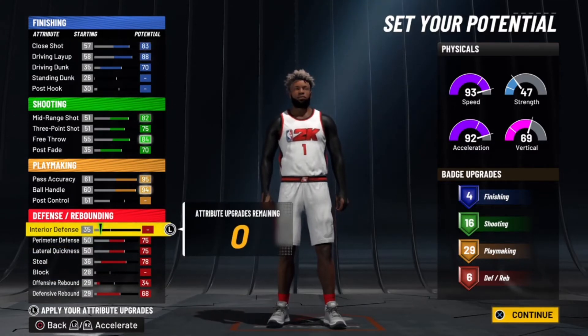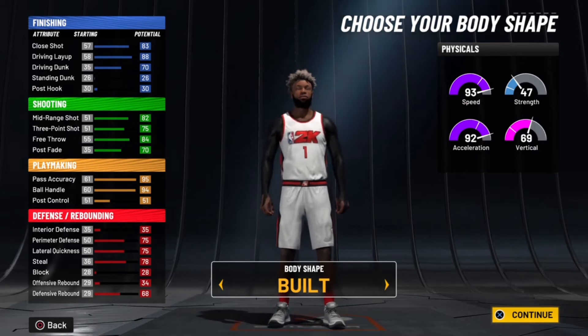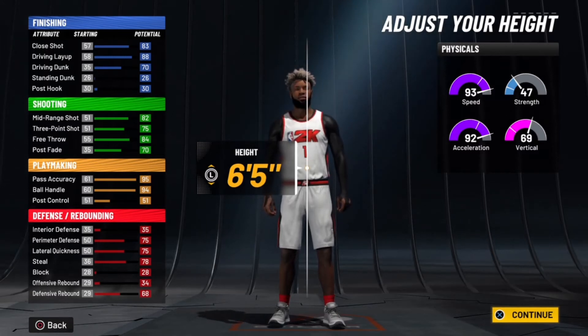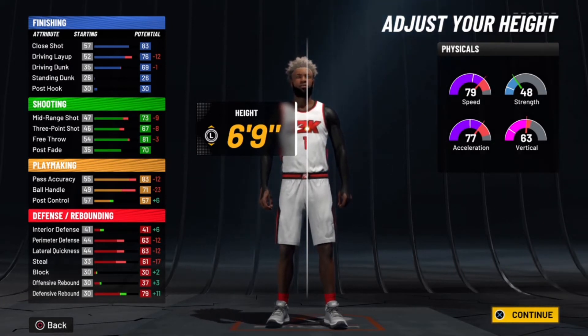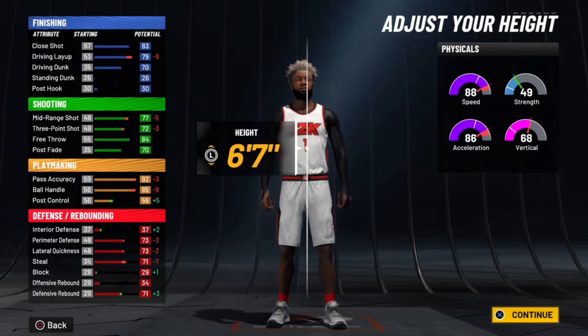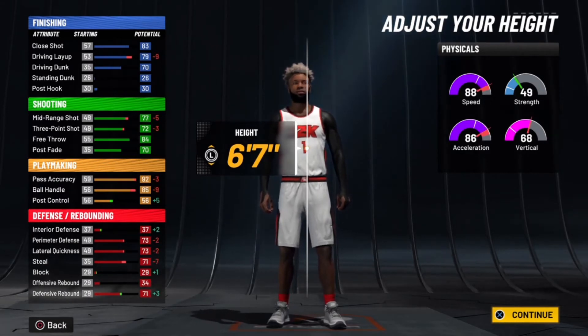The attributes are really good man. For the body shape, I always go with build. For the height — like I said previously at the beginning of the video — I'll make it six-foot-seven, not six-foot-nine, because at six-nine your ball handle will be a 71, which is way too low. You need like an 85 to unlock the pro dribble moves. So I decided to go with six-foot-seven so I'd have an 85 ball handle.